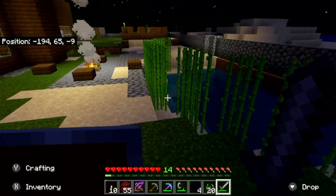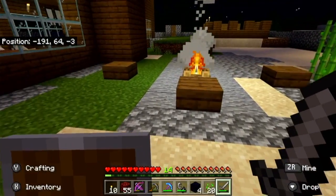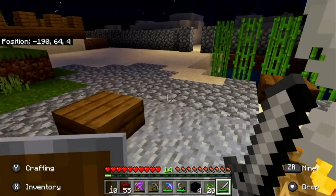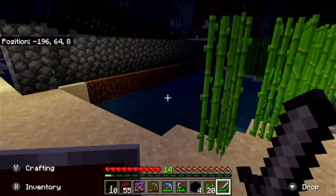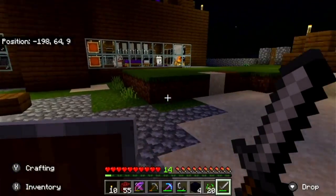Then we have some sugar cane — just a little sugar cane farm where I grow some stuff. We have a little campfire place here. Really cool. And of course, the cobblestone wall extends all the way around my place.